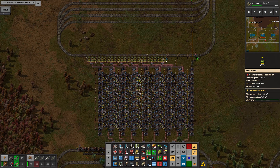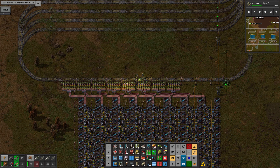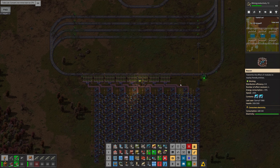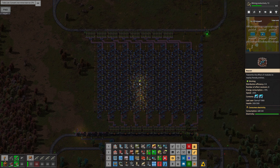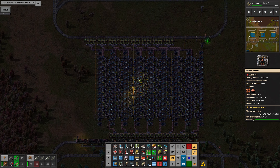The train kept saying no path. By that point I'd already run it for a while and all the steel chests were full of copper plate, so I had to put down a bunch of extra steel chests, move all the contents out into storage, take up the old station, and put it back down pointing the other way. That's why these lines are a little bit off kilter — they were designed originally with the station the other way, with the engines at one end and wagons at the other.